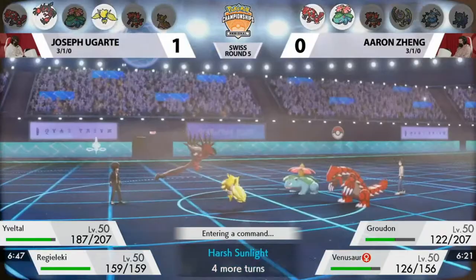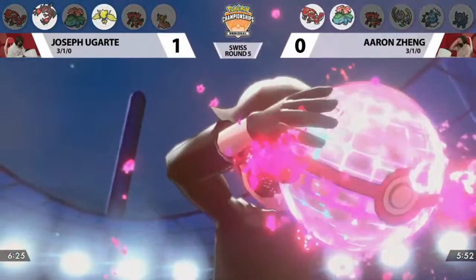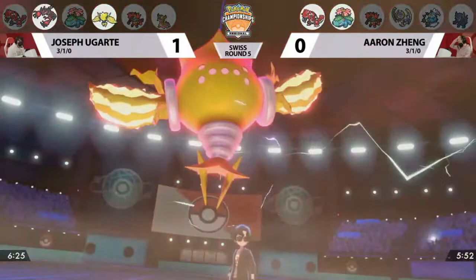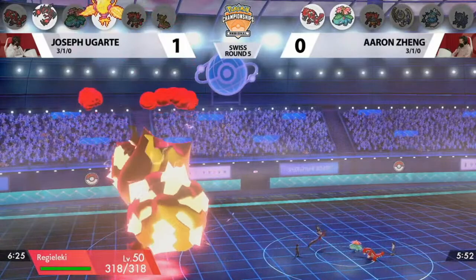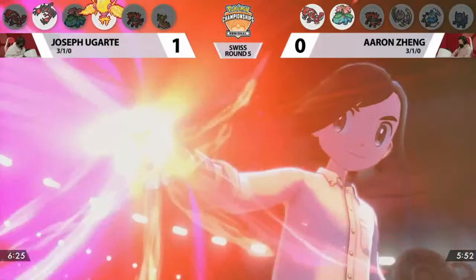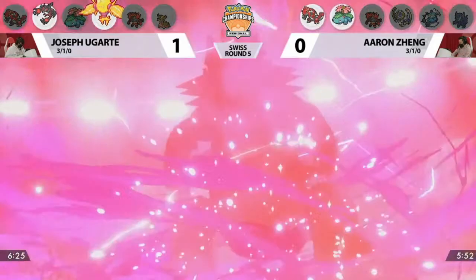Dynamax Regieleki has really strong base-power Max Lightnings and the ability to do more damage with Electric attacks. If it's holding a Magnet — boosting by 20% — we know it doesn't have Sash because Venusaur is holding that. This is a very tough spot for the Venusaur slot because it's slower than Regieleki, and now Regieleki is Dynamaxed. You gotta love a Dynamax Regieleki — it's most certainly going to be the fastest thing on the field thanks to the Electroweb last turn. Aaron is going to be responding with the Dynamax in a weird spot because Groudon just set up with Swords Dance.